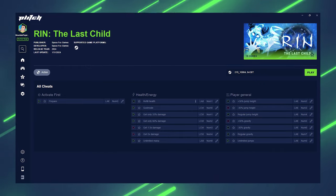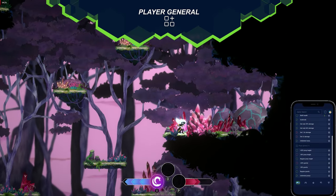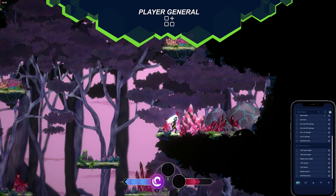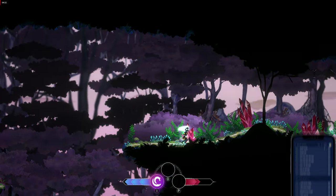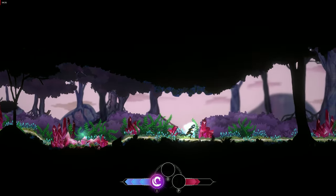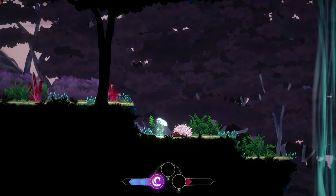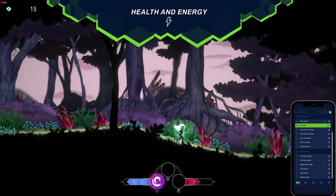And now you can customize your experience to your heart's content with Plitch. If platforming isn't your biggest strength, activate the Unlimited Jump mod located in the General Player section and effortlessly conquer challenging level sections. As you can see, enemies can deal quite a bit of damage, so why not enable God mode and skip those annoying fights?